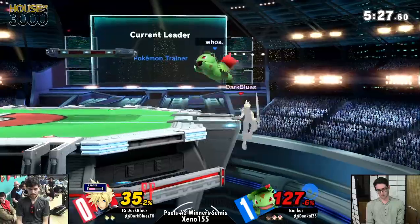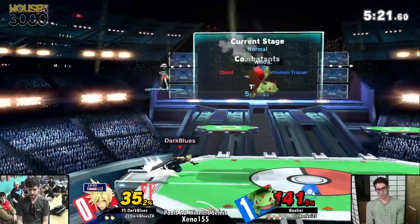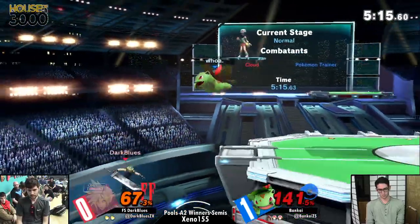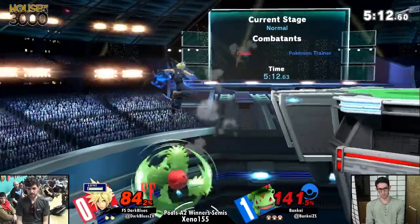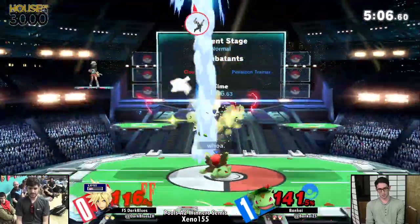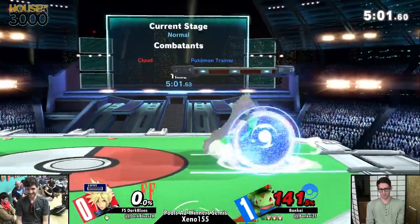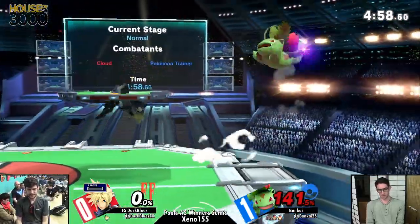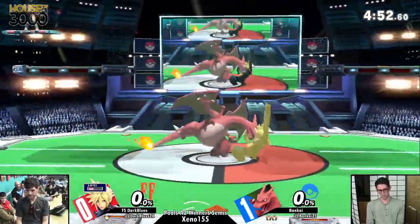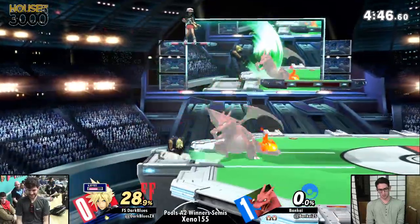No jump — he's dead. Should have probably ended that stock there. He got the sour down air and did a full hop, so he didn't land on the ground right away. Nice spring back. Down smash, he's back. The sour one's actually not super weak — the normal one catches you jumping out of shield. Ivysaur does so good versus Cloud. The jury is out on how good Ivysaur is, but I think the majority of people are starting to realize how really solid Ivysaur is. Backdoor mix-ups — he was DI-ing out, so the dash attack goes farther than usual.